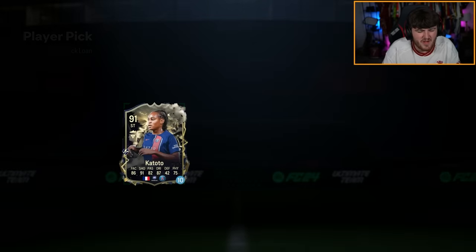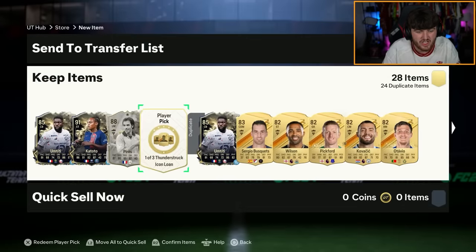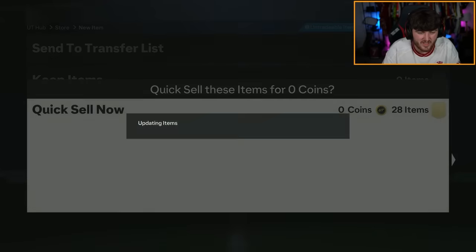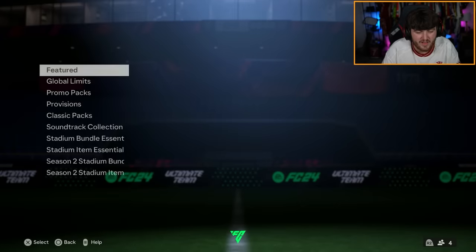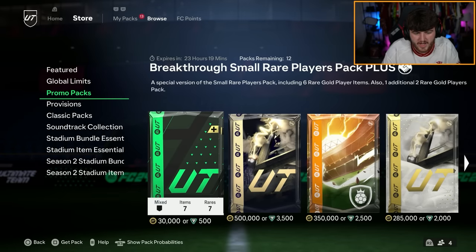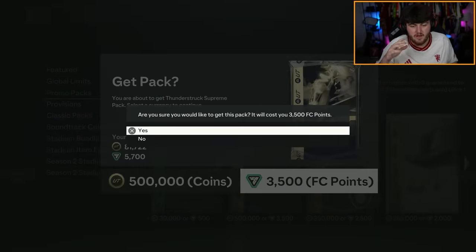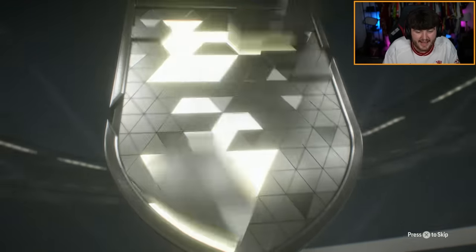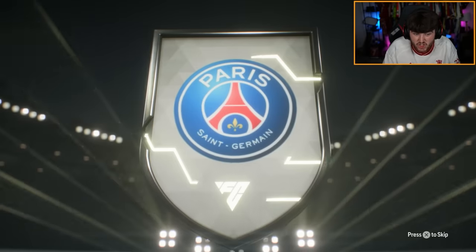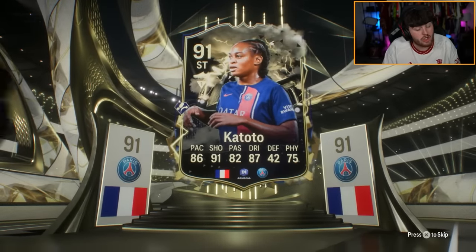I hate having loans in my club — it actually annoys me going through and seeing a bunch of loans taking up space, so I just discard them all. 500k pack now — we get a guaranteed icon and some good players. French striker from PSG — is it Katoto or Mbappe? It is Thunderstruck Katoto, not bad, we'll take that. Who's going to be our icon behind her?